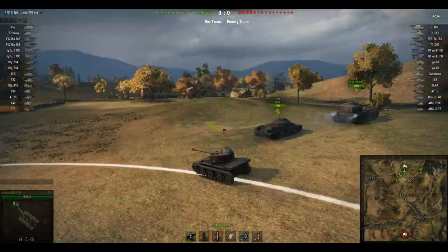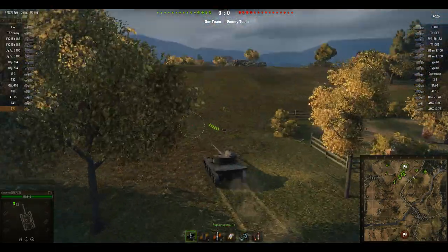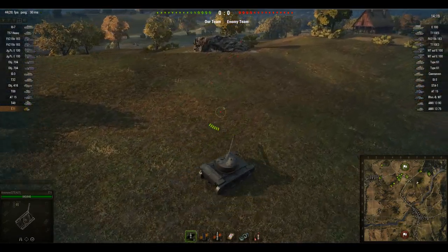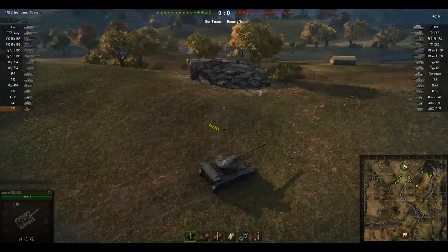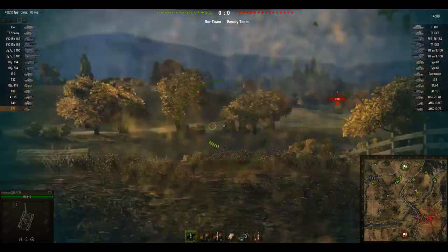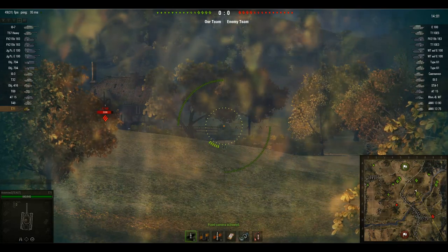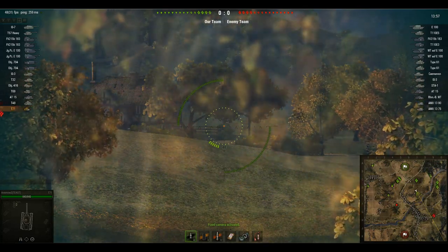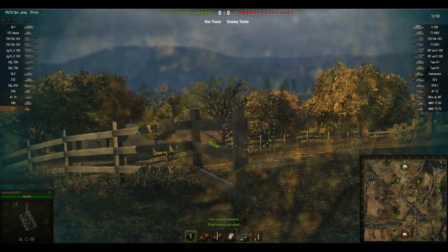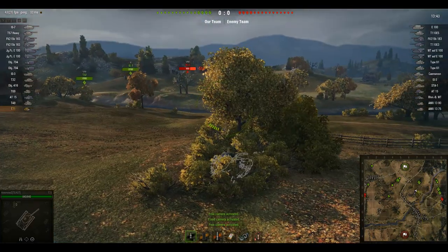We've spawned on Redshire in a standard matchup for the T71 — a tier 10 game, and you will see a lot of these. Redshire is actually a decent map for the T71; it's one of the few maps that offers real opportunities for scouting and flanking. I've gone into this position to passive scout enemies advancing to the canyon on the eastern side of the map, and as you can see that E100 got completely shot to bits thanks to our spotting.